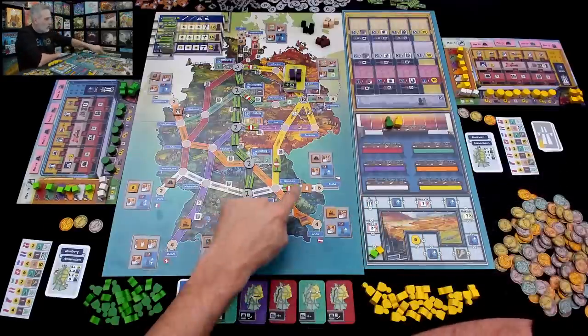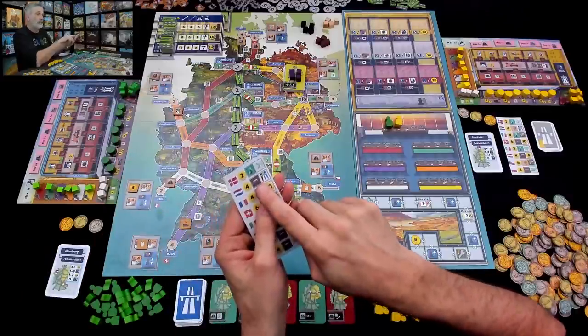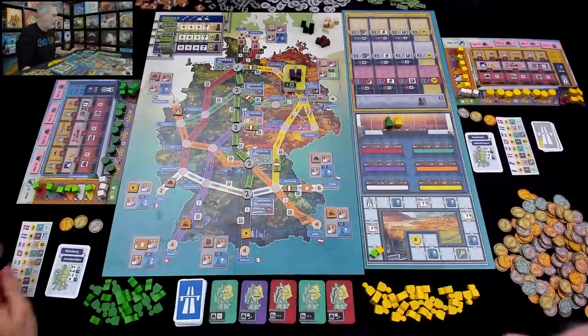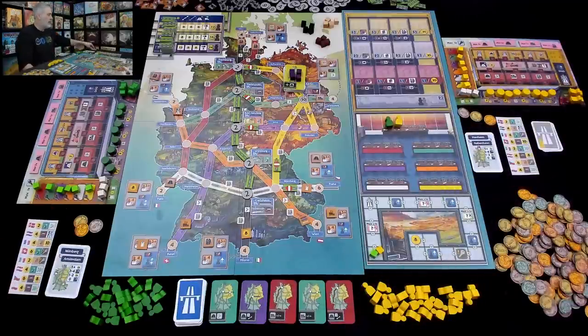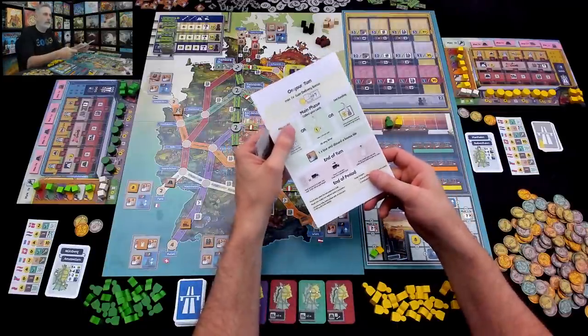I've got this target — I want to get this route set up as fast as I can. If I do, I want to deliver some goods via that line to Amsterdam so I can upgrade one of my cards. Maybe these are my early goals. I start with 24 Deutschmarks and this hand of cards. Everything you're seeing today is prototypes — you can hit the 'i' in the top right corner to go check out the Kickstarter page.